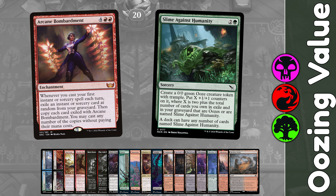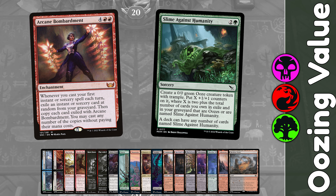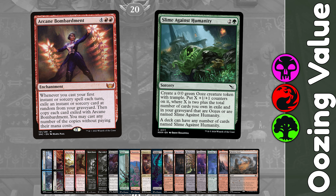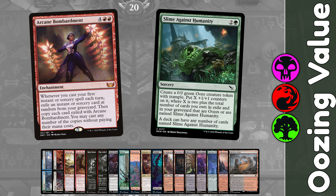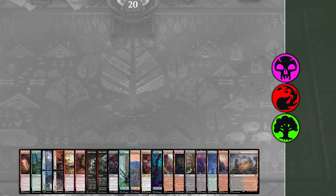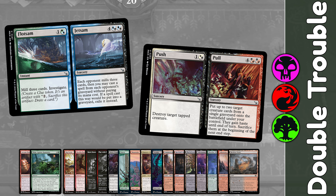First, the ooze plan. Slime Against Humanity is a 3 cost sorcery that creates a 0/0 ooze with trample, then puts X plus one plus one counters on it, where X is 2 plus the total number of cards in exile or in your graveyard named Slime Against Humanity. You can have as many copies in your deck as you wish — today we have 8. What's great is that Arcane Bombardment puts them in exile, so you never lose out on the value.